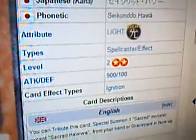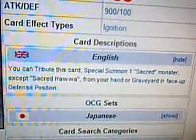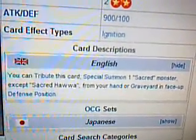It is a Light Spell Caster effect, Level 2 monster. Attack 900, Defense 100. The description reads: you tribute this card to Special Summon one Sacred Monster, except Sacred Hawa, from your hand or graveyard in face-up defense position.